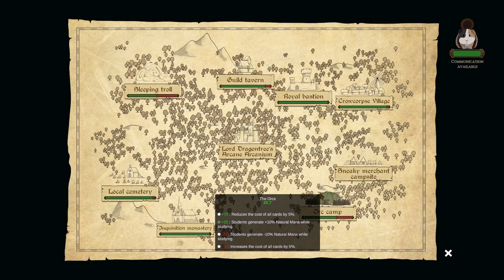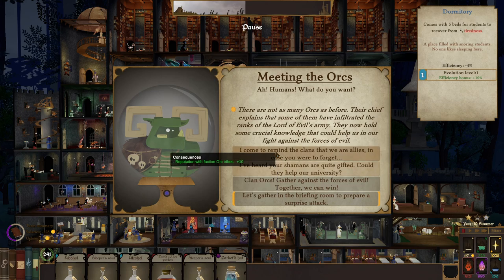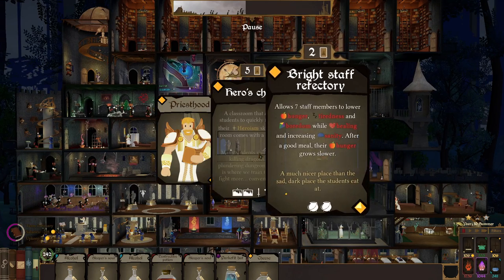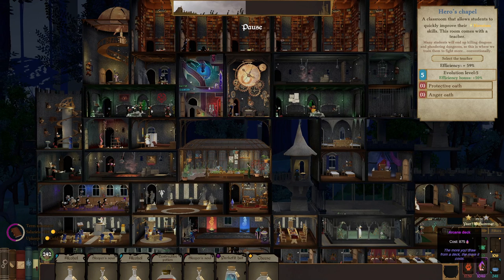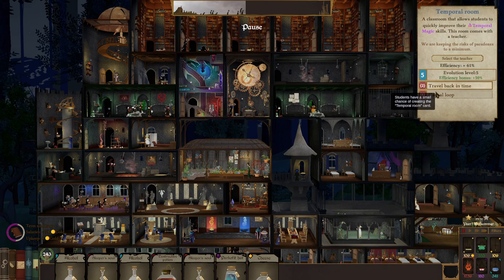We'll go out here, go to the orc camp, say hello to them. I've got some more good stuff here. Boost that up even further. And another temporal room — and another temporal room. We can switch this over to a... oh, we can't. My bad.